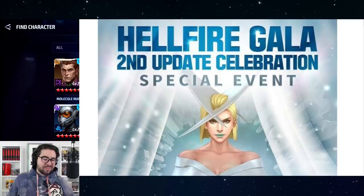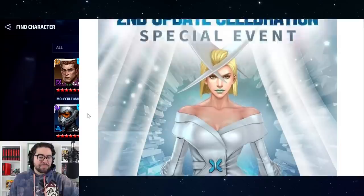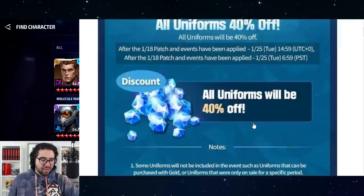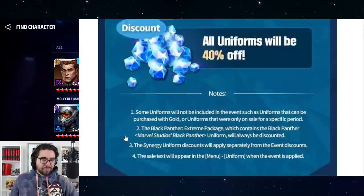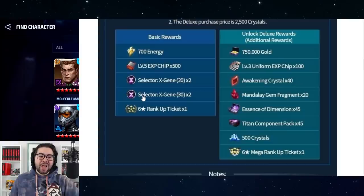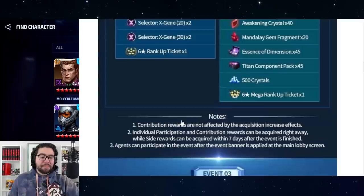There are a lot of events going on with this update, which is pretty unique — we don't get these overlapping very often. We've got an all-uniform sale, 40% off on all uniforms in the game except seasonal ones, ending January 25th. There's also a Faction War battle where you can get X-gene materials and 700 energy — great for putting towards an epic quest. We're also getting a free six-star rank-up ticket.